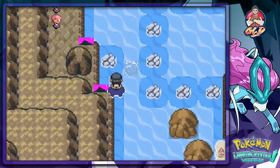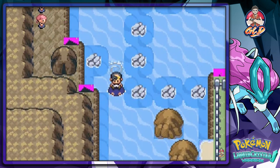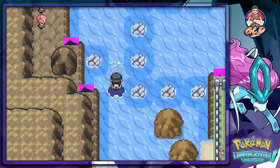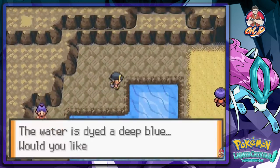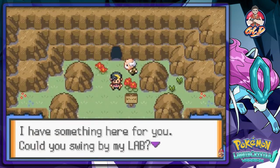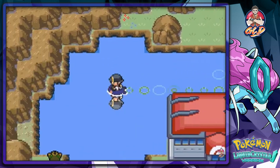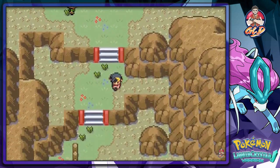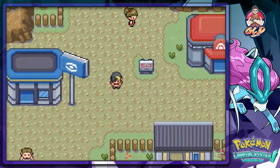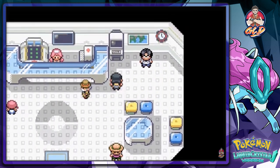Professor Elm just called - 'I have something cool, can you swing by my lab?' Yes! That's what happens when you use the speed button right there. Let's get the heck out of here and put our Pokemon back in. Then after that, check out our new Pokemon - Latios! I'm almost interested in actually having them on my team.